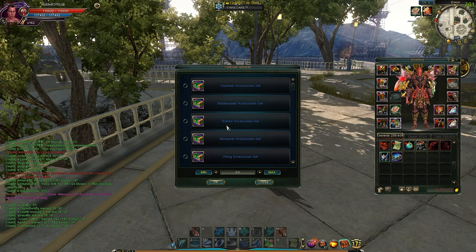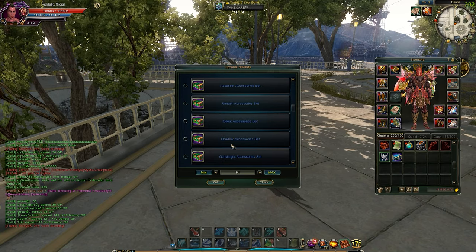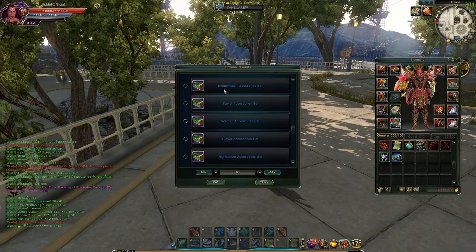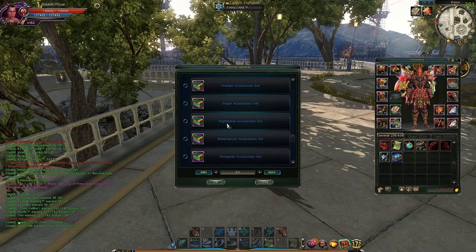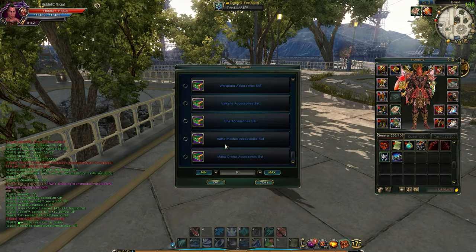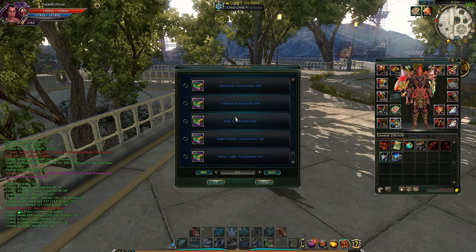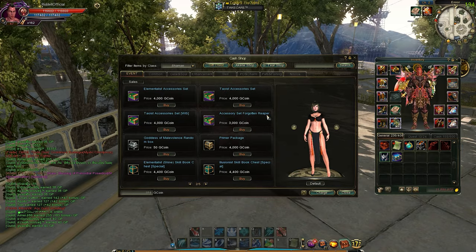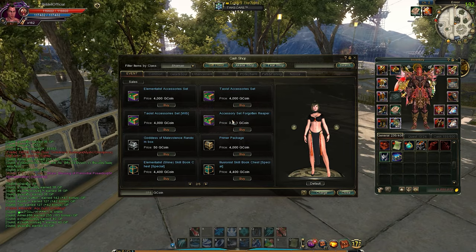Here's the Guardian, Blademaster, Warrior, Berserker, Viking - 5 classes of Fighter. And then there's the Assassin, Ranger, Scout, Shadow, and Gunslinger - 5 classes. And the Demon is gone, so there are cards for Warden, Slayer, Nightstalker, Blade Dancer, Whisperer - that's 5 cards. And here is Valkyrie, Urta, Battle Maiden, Mana Crafter - that's 4 cards. So the missing ones are Elu and Demon. Looking at the shop under Shaman, there are cards for Elemental and Tao, but Elu and Demon are still gone.